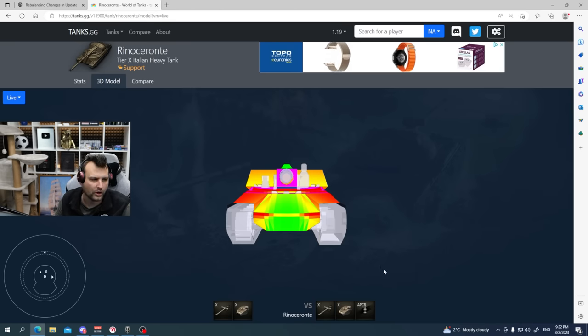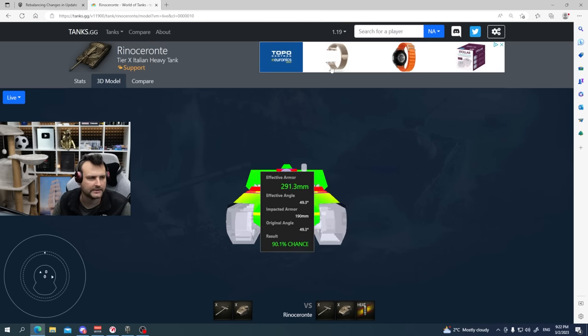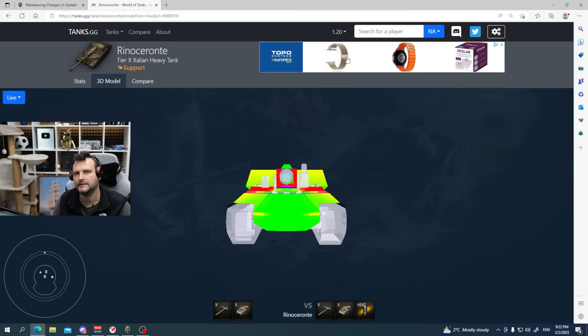Now let's talk about the real world of tanks. What are people doing whenever they are facing a heavy tank? Are you surprised? As you can see, it's paper. Now in the current situation, it's still the same paper. So pretty much the changes for the Rhino are extremely, extremely minimal.